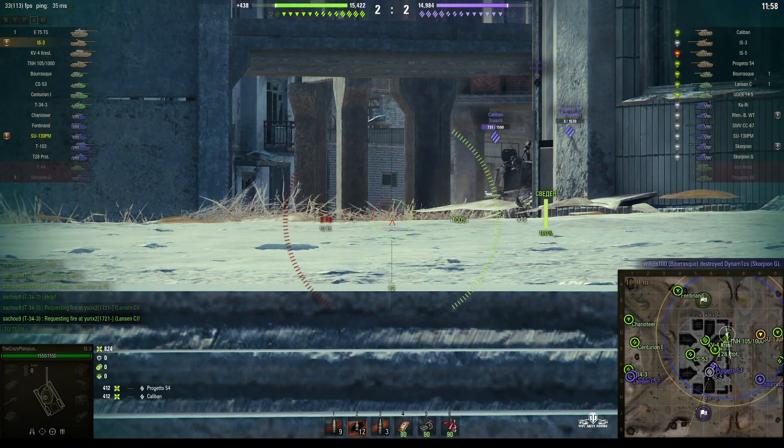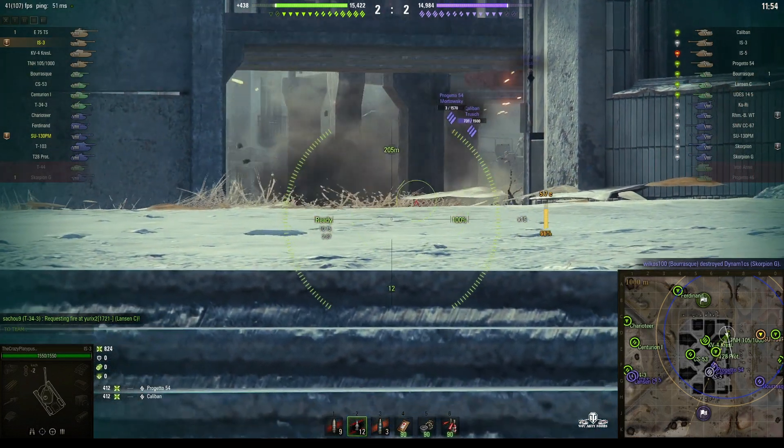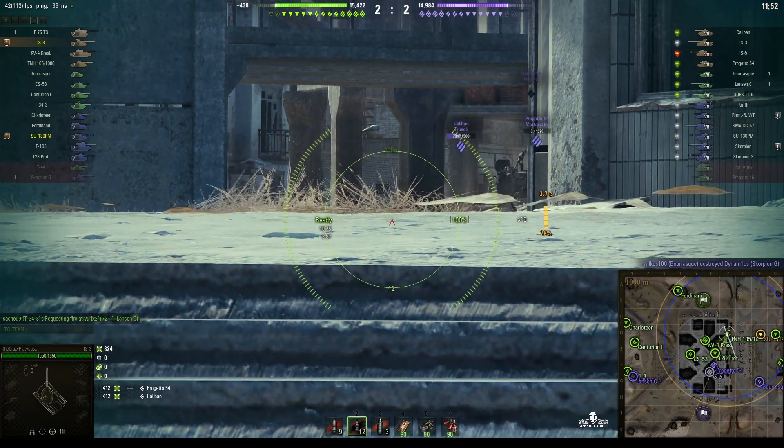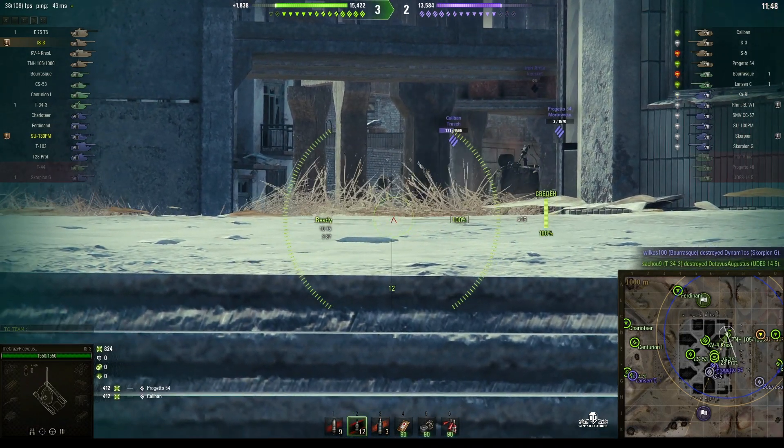Standard reload is 12.75 seconds and Platypus has got it down to 10.75. It keeps getting rubbed against by a tank — they're both trying to occupy the same spot.